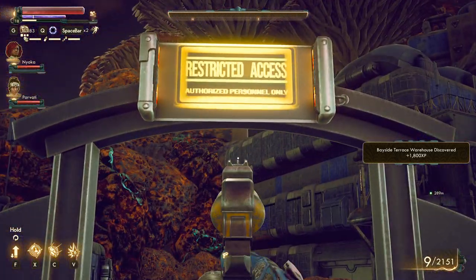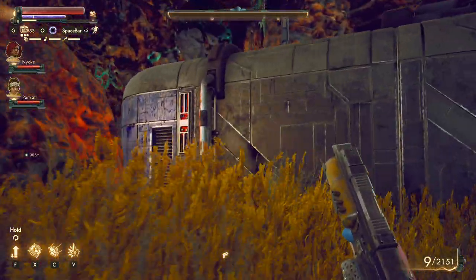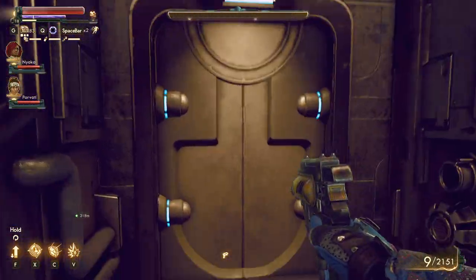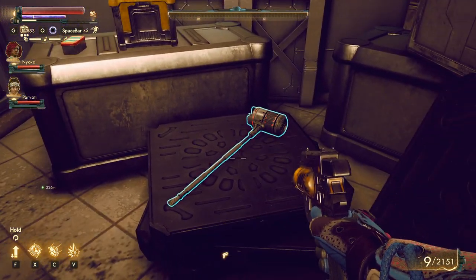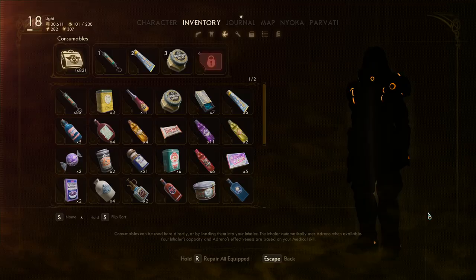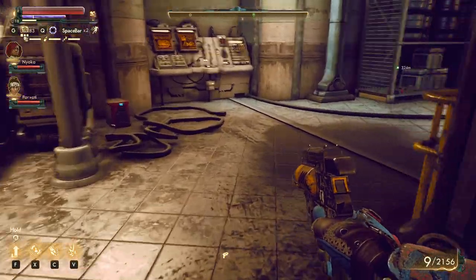Restricted access — authorized personnel only. I'm not sure if there's a quest leading here. This is pretty small unless this is a load area door. There's a Pulse Hammer — maybe if someone is good at melee this is a good weapon. I'm really bad at melee; it just seems like all melee weapons suck.